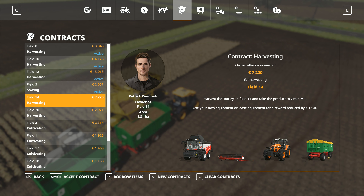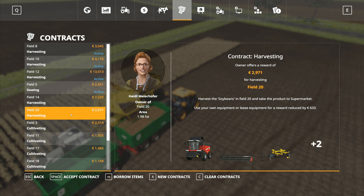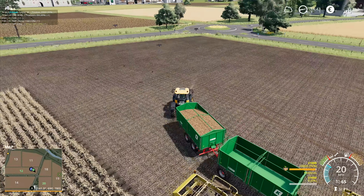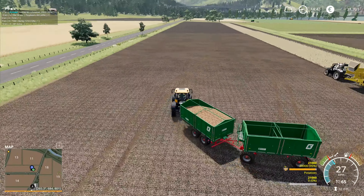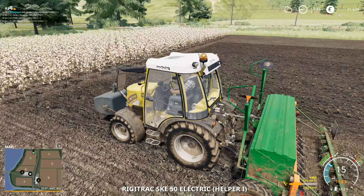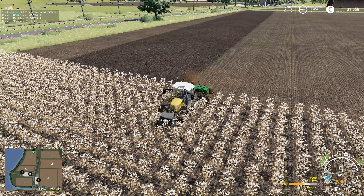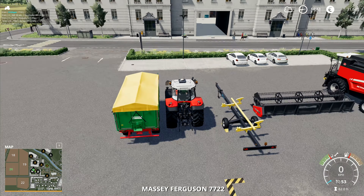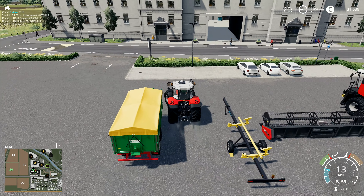There's a harvesting job with barley for the grain mill, but I don't want to have two of the same crop going at the same time. We'll go with soybeans to the supermarket — that's field 20. I can borrow items and move this one out of the way. The money is ticking down a bit faster now because of the number of hired helpers working in the fields — I'm absolutely fine with that. The seeder is nearly finished and won't run out of seed.